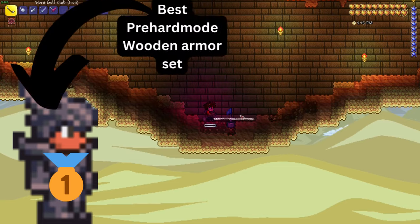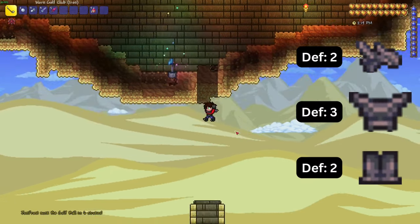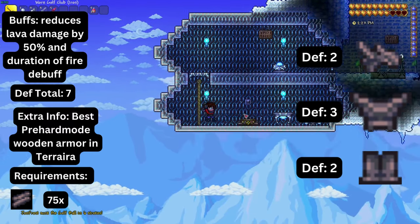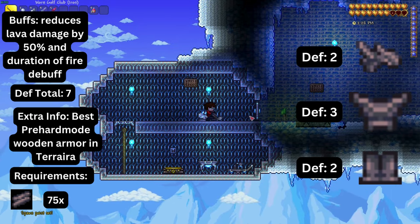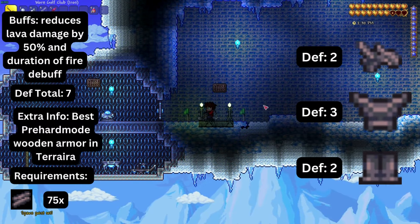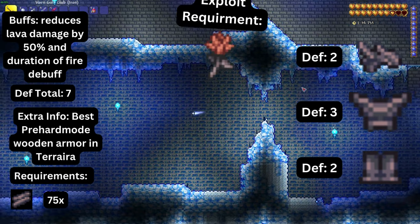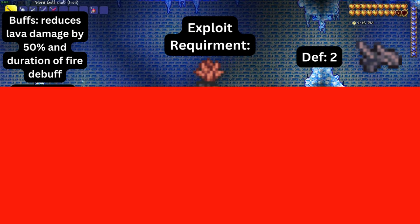Next we're looking at ashwood armor, which is the best pre-hardmode wood armor set in the entire game. It is composed of a helmet, a breastplate, and greaves. Wearing the full set reduces lava damage by 50% and the duration of the fire debuff. It can be crafted using ashwood found in the underworld. A hidden exploit is that while wearing an obsidian rose and this armor set, you actually take no lava damage.